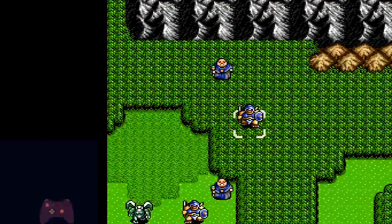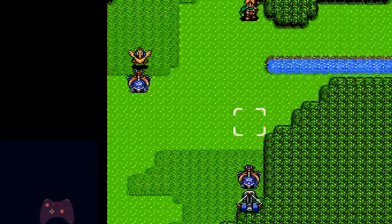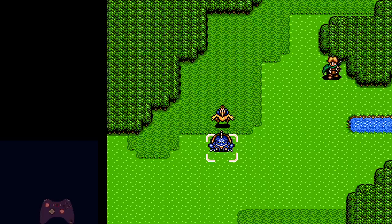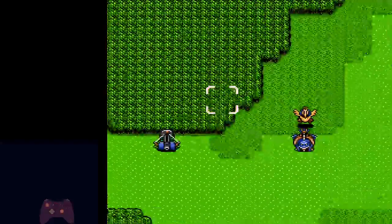Crit — 19 damage. Alright, so what did that look like? It looks like I just reset the turbo and then magically got a crit, right? But there's actually one important step to this.